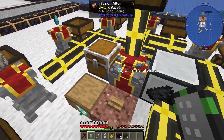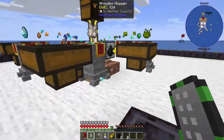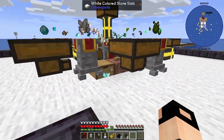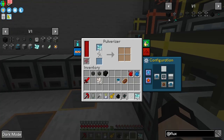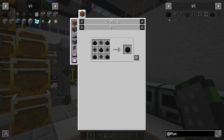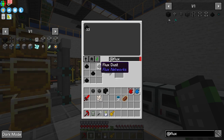I've placed a machine that basically makes dimensional shards by itself - you just need to place the input items. We need to pulverize them, so let's do that. This should be enough to make the six needed flux blocks.